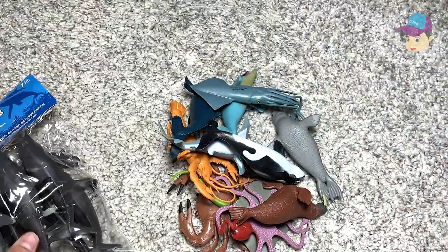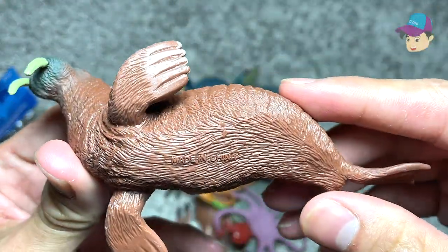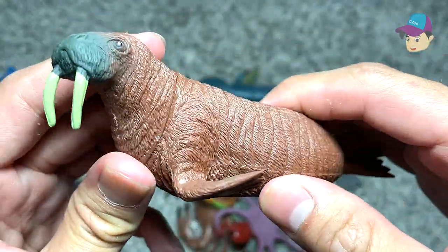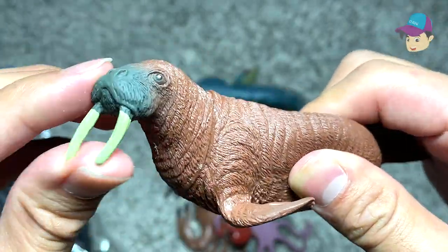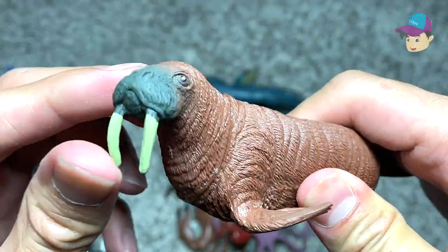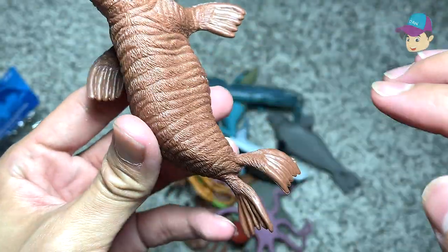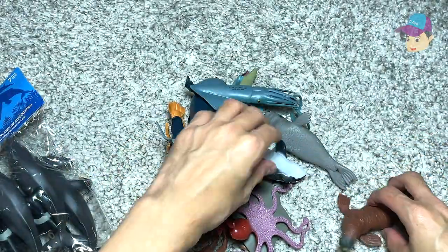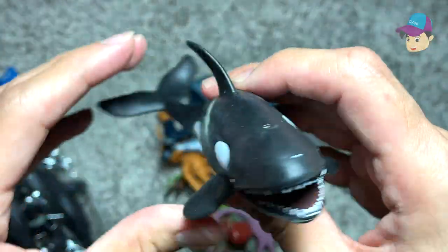Okay, the first one right here is actually a walrus. Let's take a look to see whether the name is written right below — nope, it's not. So you can see this walrus looks really really adorable. It's soft and rubbery, it has two huge tusks as you guys can see, two flippers at the front and two flippers at the back. Really adorable walrus.